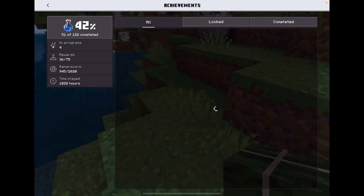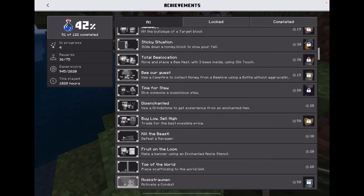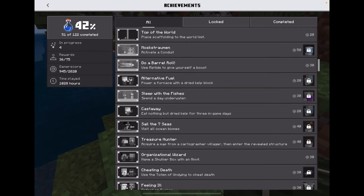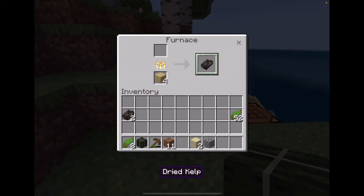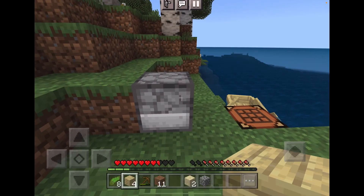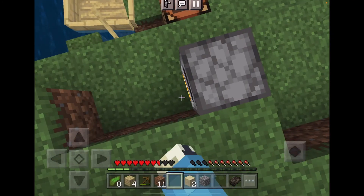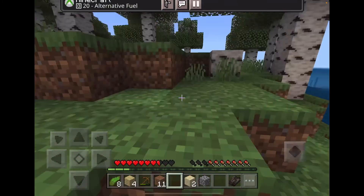Alright, let's see — the power of a furnace with dried kelp block. So we're gonna have to smelt something with the dried kelp block. We'll just not get rid of that, and then we're smelting with the dried kelp block. Hopefully we'll get the achievement. Come on, where's the achievement? Yes! Alternate Fuel!